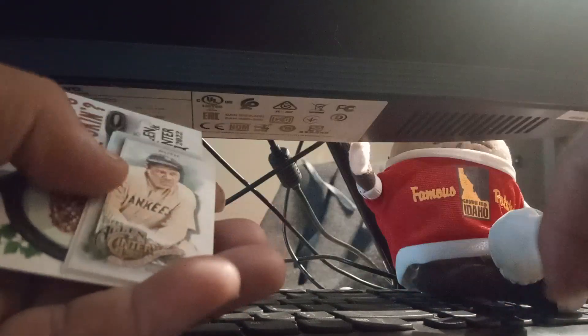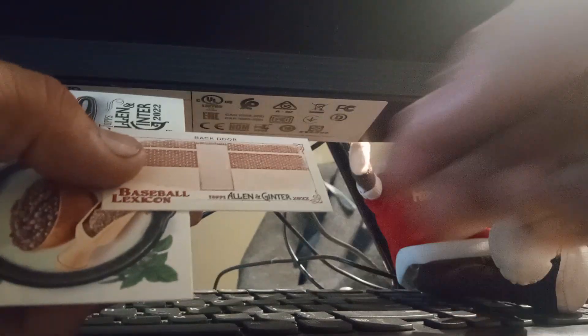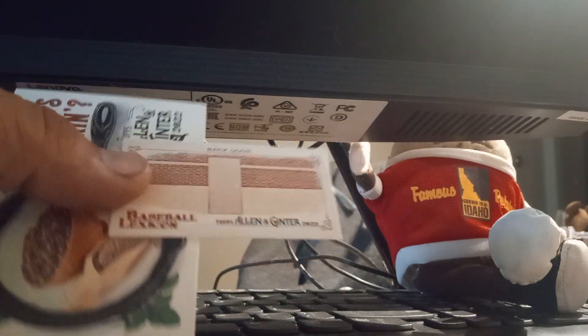Allen and Ginter, here we go. Doesn't look like we hit anything crazy — Bob Feller, Ken Griffey, Dave Winfield, Wainwright, Torres, Martay. Oh, there's two minis in there — there's a Babe Ruth number 42 and a backdoor baseball lexicon. I don't think I've seen a pack with two minis before.